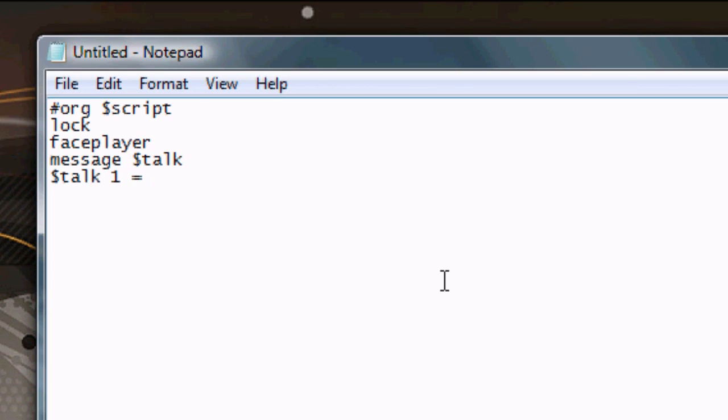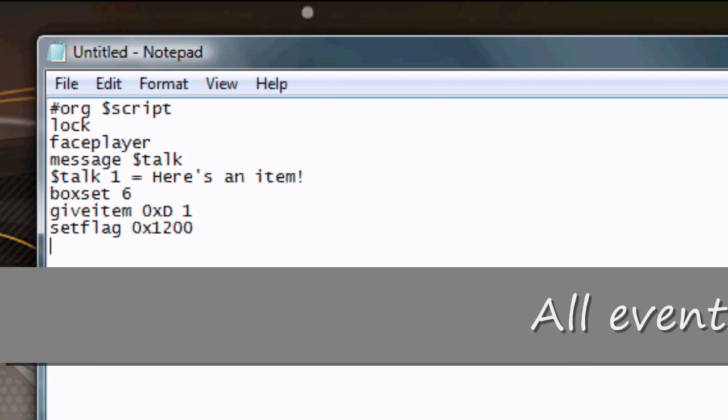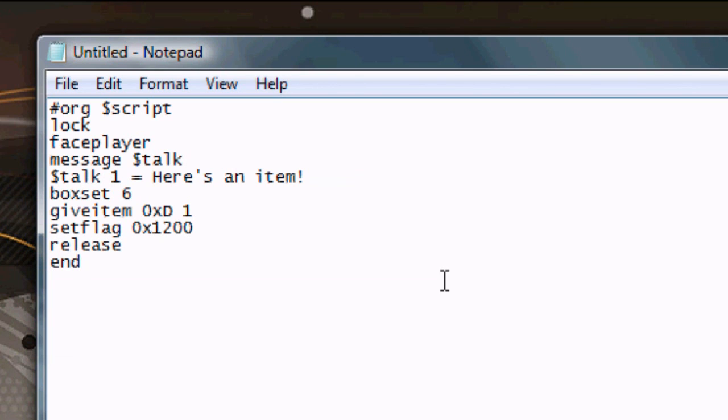For our script, we'll make the player receive a message and get an item. Then we come to a new command called SetFlag 0x00 — we replace 0x00 with our value. SetFlag tells the game something has happened by setting the flag. We're going to use flag 1200. Almost any number will work, but the best ones I've used are 1200 and up. Writing flag 1200 tells the game that the event you're using this flag for has occurred.